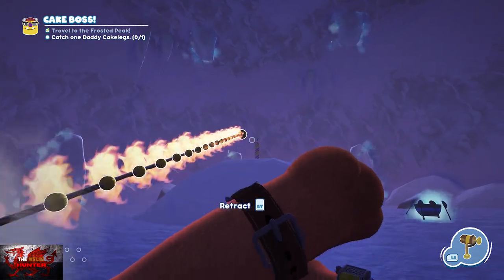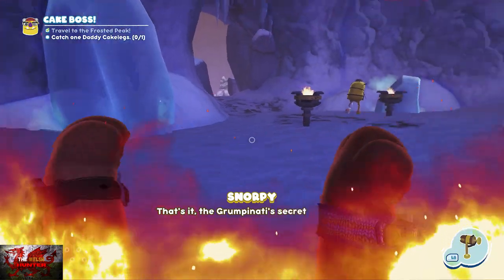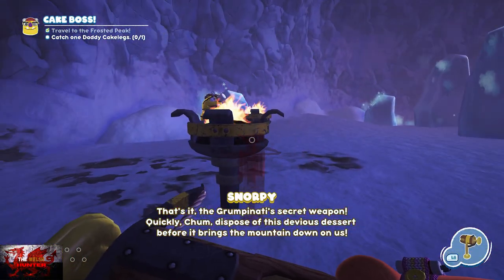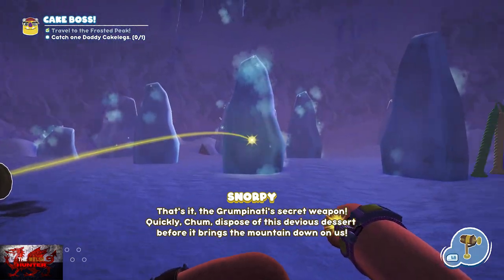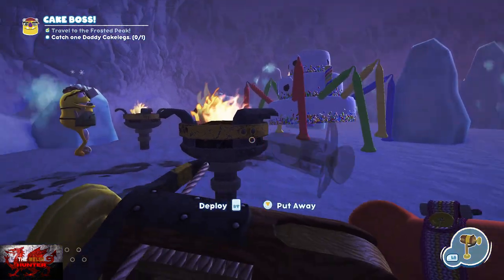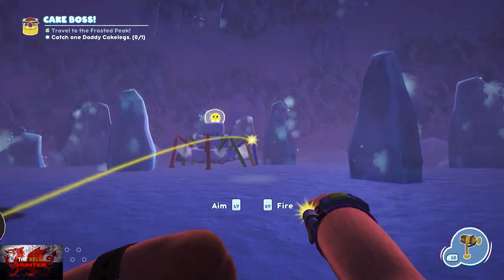When we get to the first area, put your trip shot on the fire, put it on the candle, and Daddy Cakeleg will appear. He's going to put up these ice pillars, so you have to light up two candles on each side of Daddy Cakeleg. Every time you put fire on a bit of ice it's going to melt, so just keep that in mind.